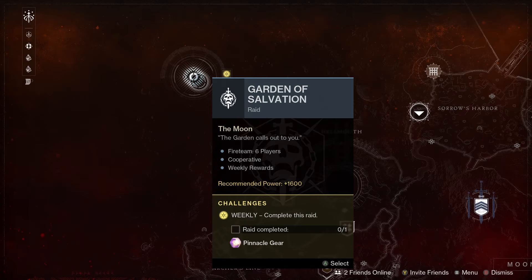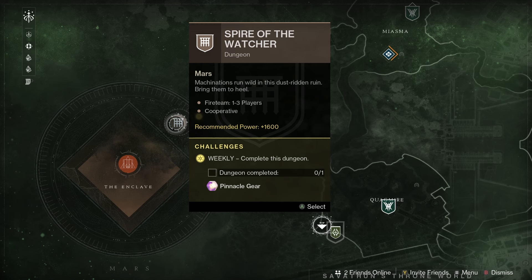Next up we've got the featured raid for the week, which is the Garden of Salvation — so another really good chance to get Divinity if you haven't already got that weapon. For the featured dungeon we've got the Spire of the Watcher, meaning you can get the Hierarchy of Needs exotic bow, and this dungeon also has great Artifice armor.